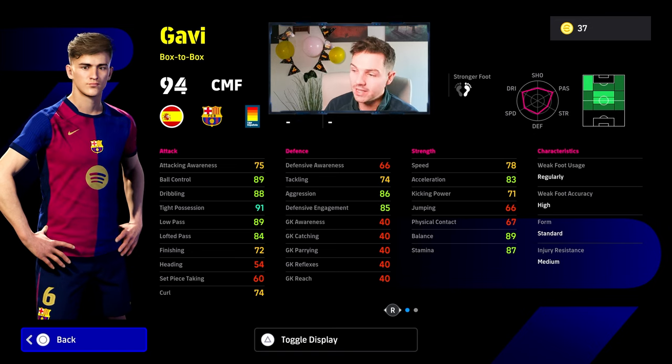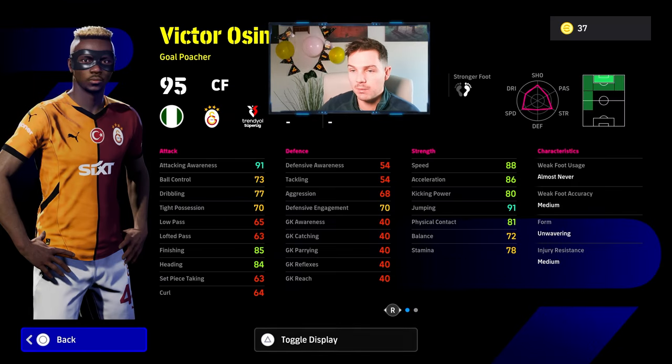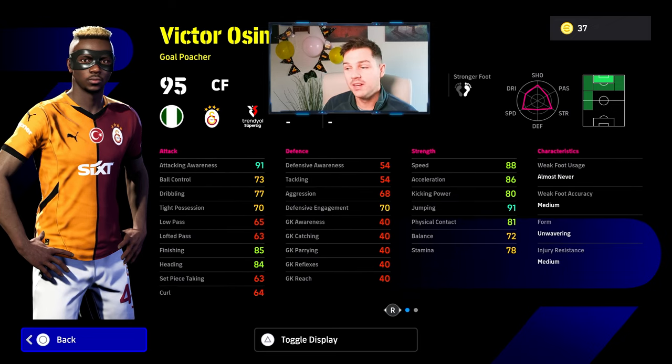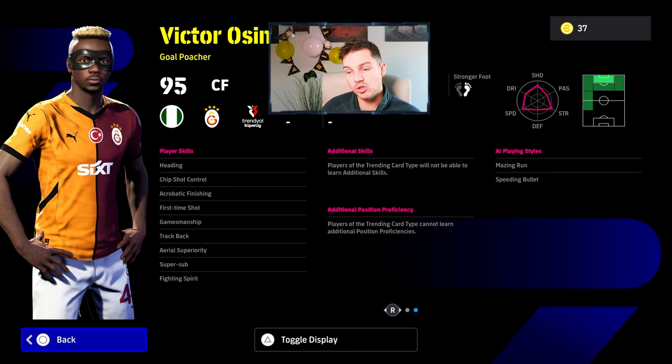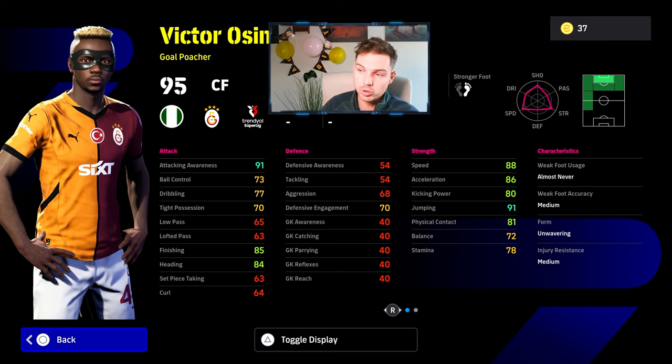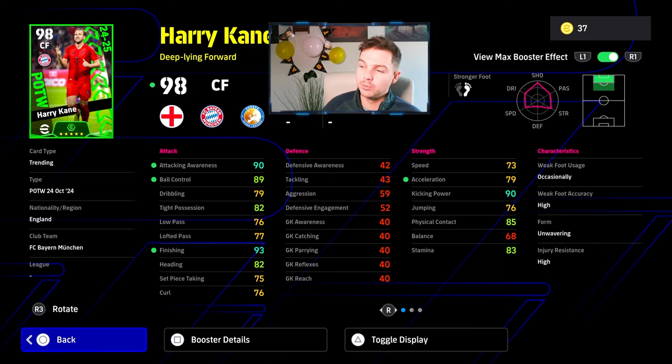If you haven't tried an aggressive attacking midfielder or center midfielder with at least 85 aggression as an attacking option, do try it — it's pretty beastly. Victor Osimhen is a very solid card — with Arteta he's going to have 90-plus speed and acceleration, physically very strong, jumping very nice, and attacking awareness and finishing right at the sweet spot. Super sub, aerial superiority, fantastic first time shot — it's actually a really solid goal poacher card on form. The only thing that would have made it better is if he had the booster.